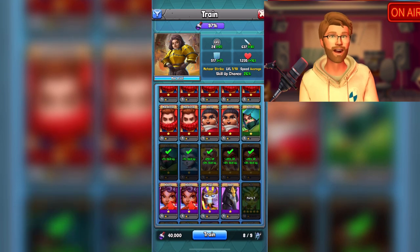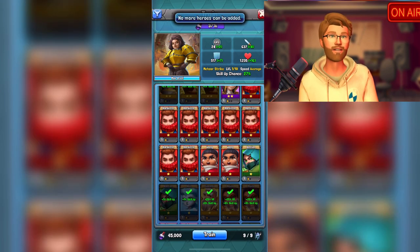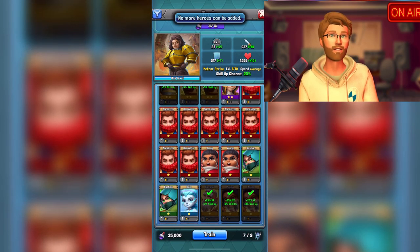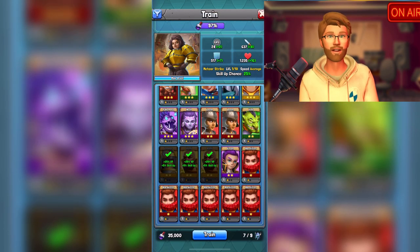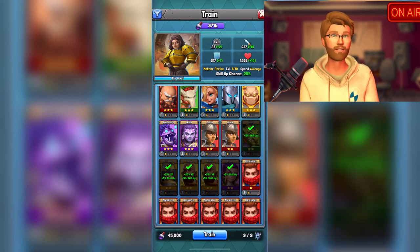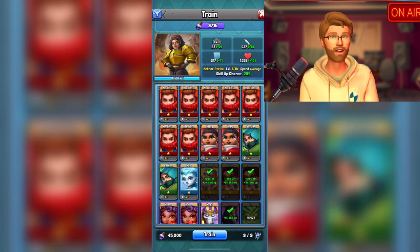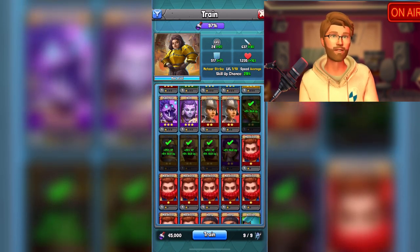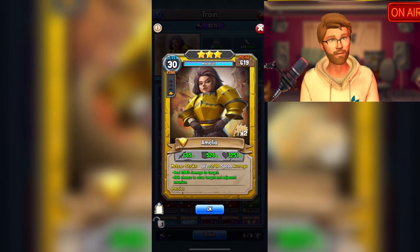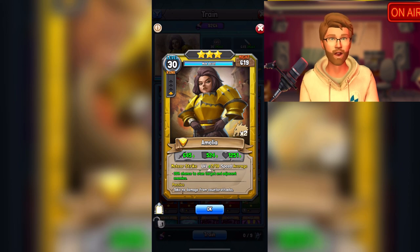If you fully want to max out a character's potential, you need to focus while training them on leveling up their abilities. You can give yourself a better chance by using higher star heroes of the same typing to help level them up. Generally, I try to aim to have about a 30% chance or higher at leveling them up, and doing that enough times, in addition to the promotions, should allow me to max out their ability levels when I can no longer promote them and when they are at max level.